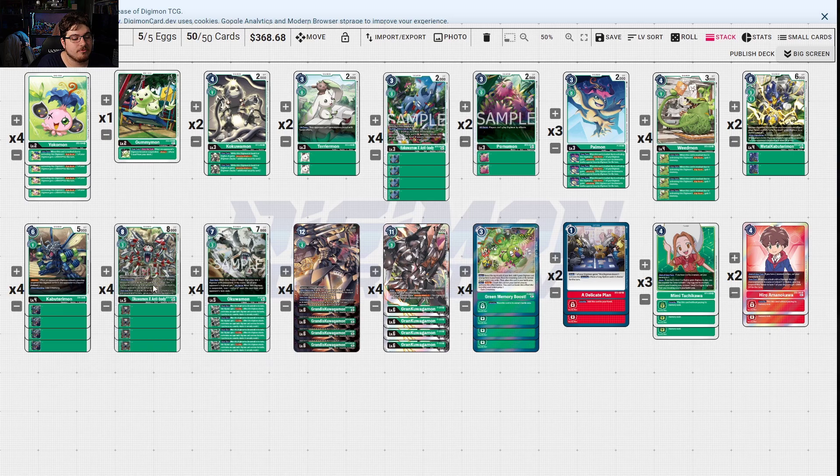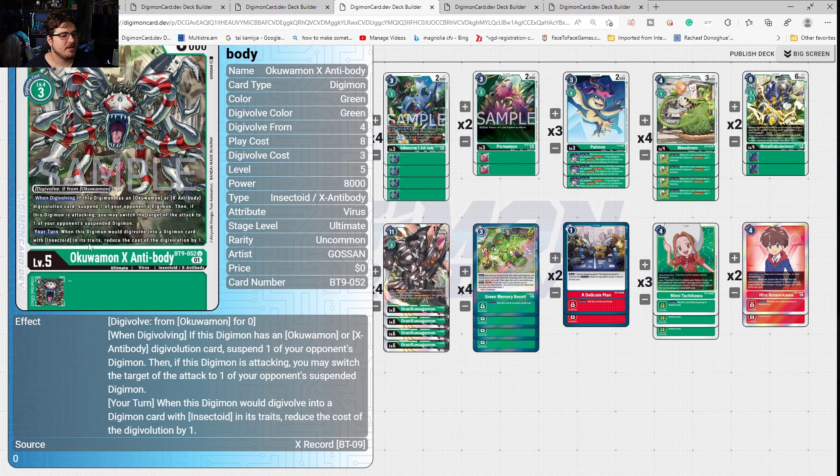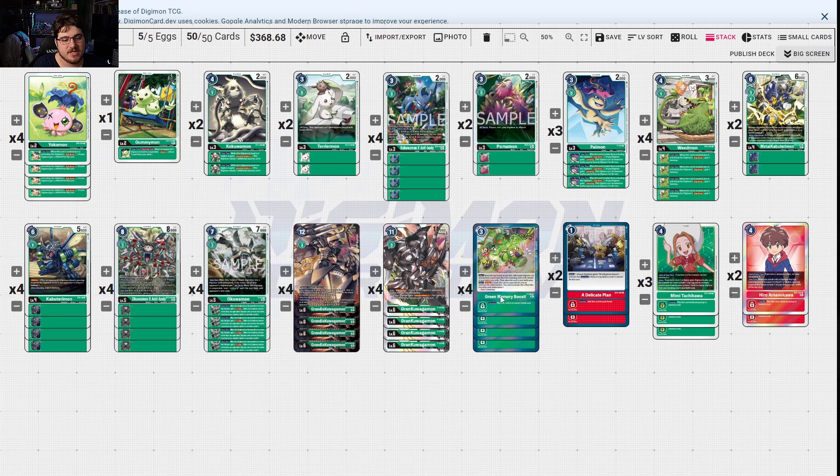X Antibody — if this is your turn, digivolves on an Okuwagamon or X Antibody digi-evolution card, suspend one of your opponent's digimon, then if attacking you may switch the target to one of your opponent's suspended digimon. When this digimon would digivolve into a digimon card with Insectoid in its traits, reduce cost by one. This promo card — when this digimon would digivolve into a digimon with Insectoid trait, all your opponent's digimon when this digimon is suspended lose one memory. Basically all your opponent's digimon until their end phase get an Ice Wall effect — that is nasty and crazy. Your opponent just loses if they don't have an answer. It also has Piercing, which is huge.